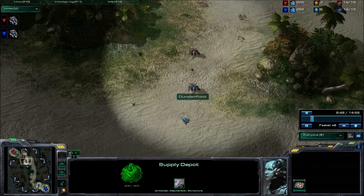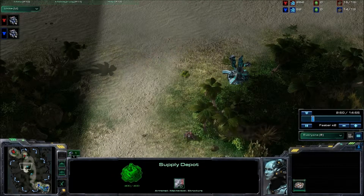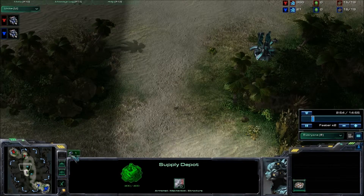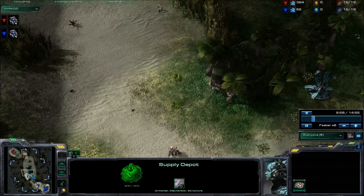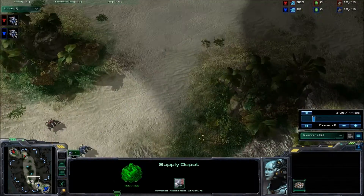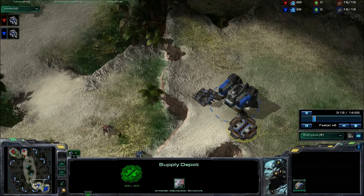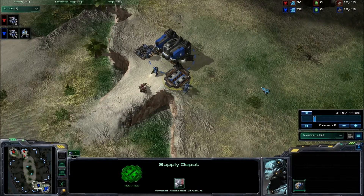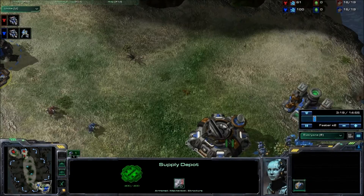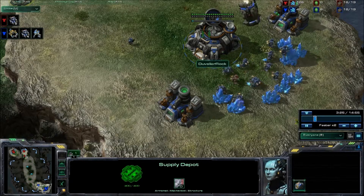We're off to the races — blue in front followed by me, red, trying to get a little poke action going. Sometimes you make me wonder when you start talking like that — 'little probe action with the SCV.' That's disturbing. It's SCV, not SUV — you gotta enunciate. SCV. Thank you.